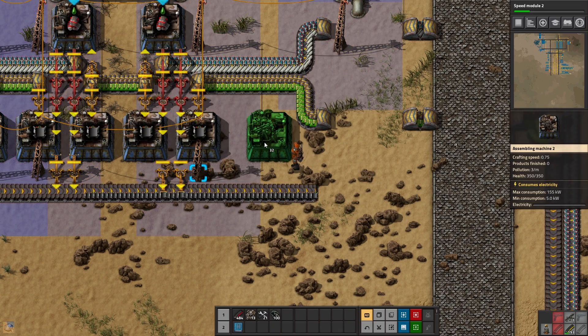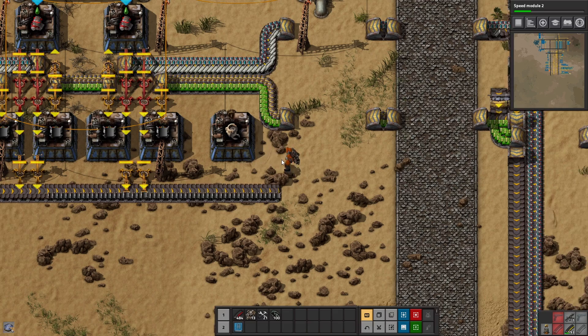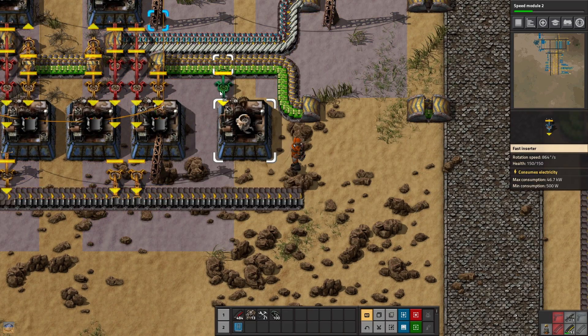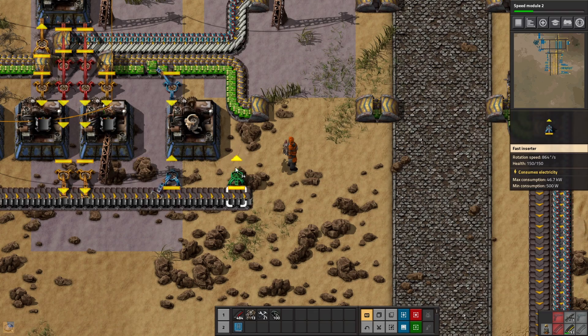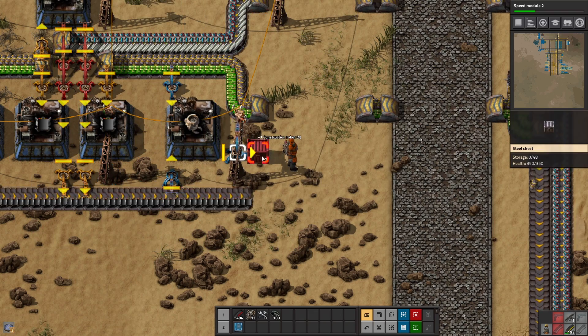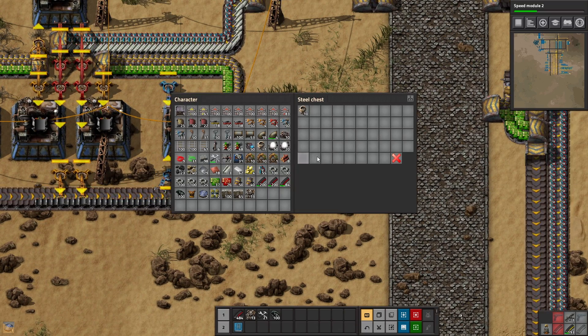And we're going to make some construction robots. This isn't permanent by any means, but it's a convenient place to go ahead and put these, because we have the green circuits they need, the robot frames they need, and we will soon have a box that they need. And we have construction robots — it'll be fantastic.